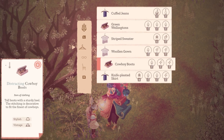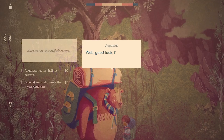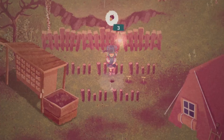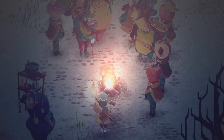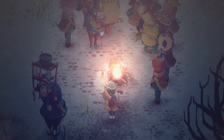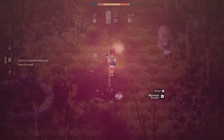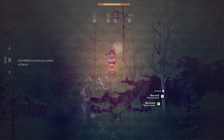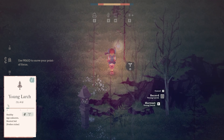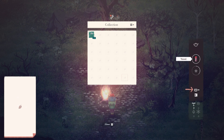The gameplay in The Garden Path is designed for relaxation and reflection. Time flows in real time, with the game mirroring the natural cycle of seasons over 28 real-world days. This pacing encourages players to engage with the game at their own leisure, whether it's planting seeds, watering plants, or simply wandering through the garden. Each action contributes to the garden's growth, creating a rewarding loop of care and observation.